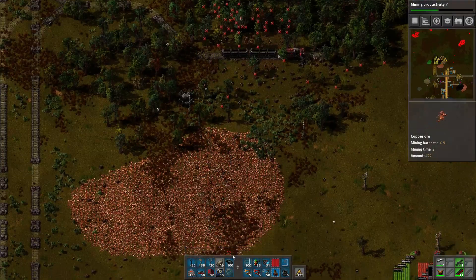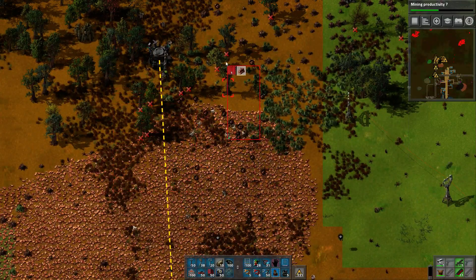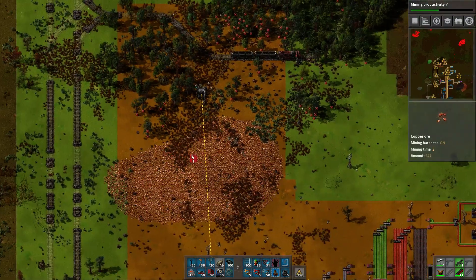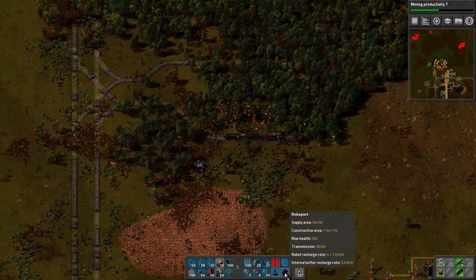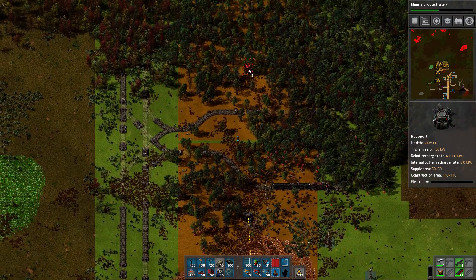Now onto the actual mining — let's get rid of more trees, more trees, you over there and you guys as well. I'm sure we're not going to want you. And we can probably put down a roboport just to stay out there.